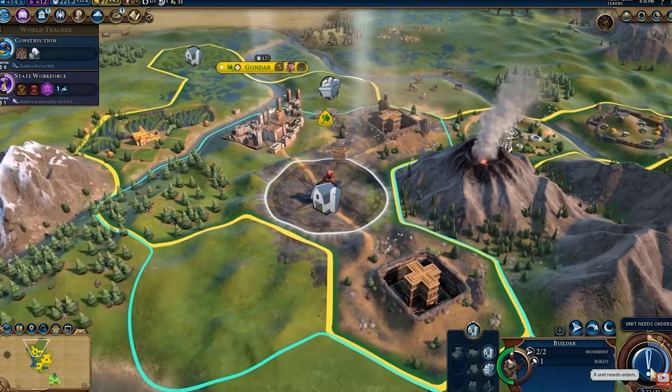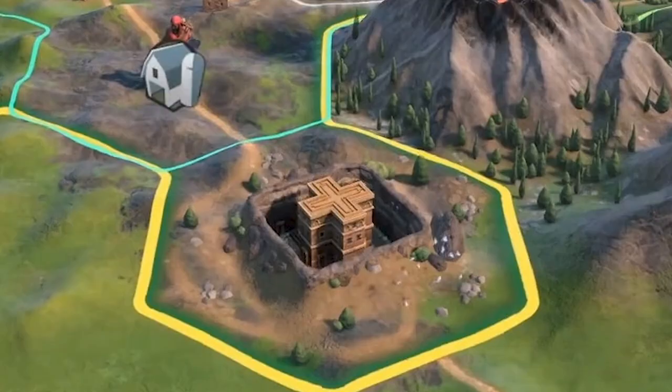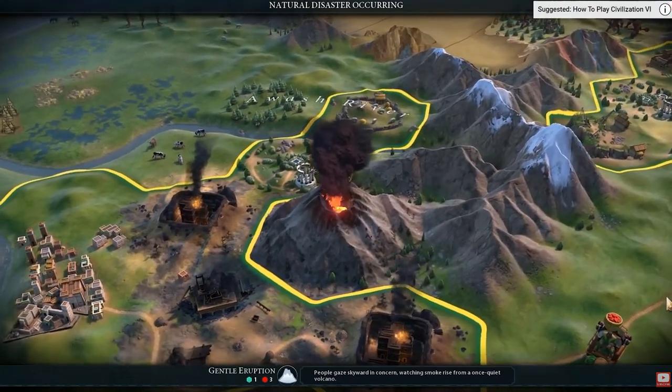The unique improvement for Ethiopia is the Rock Hewn Church. These churches of Lalibela have a very distinctive design, and they look incredible on the Civ VI map. In real life, these churches are located in the western Ethiopian highlands near the town of Lalibela, and have existed there since around the beginning of the 13th century. When they were first built — 11 of them — they were actually built to recreate the holy city of Jerusalem. Even to this day, these archaeological sites are still an important place for the pilgrimage of Ethiopian Orthodox worshippers.